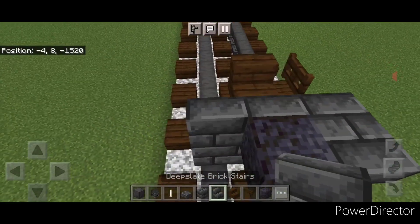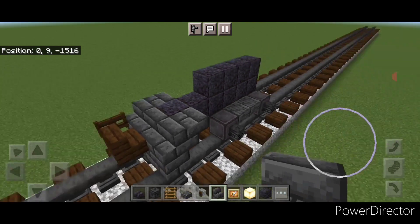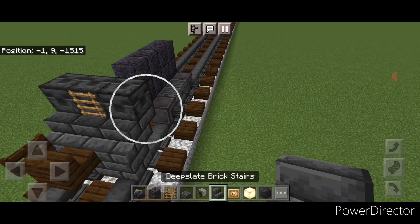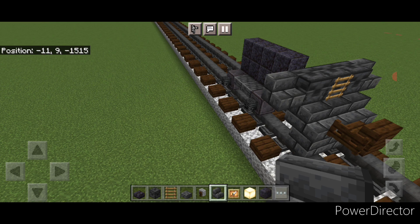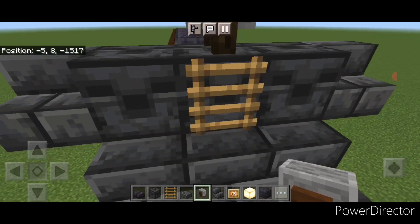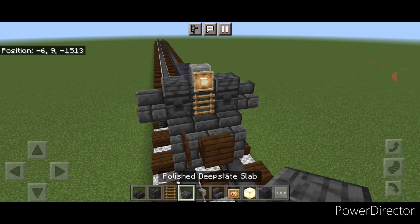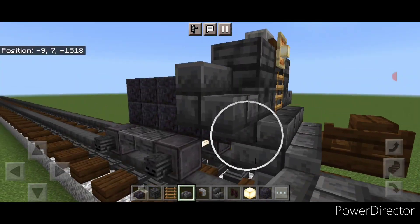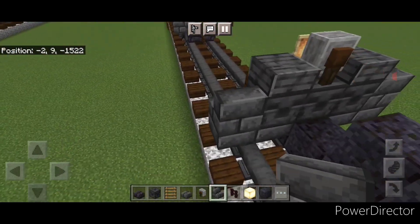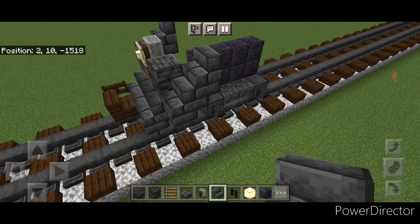Put upside down deep slate brick stairs facing backwards on each side. Then on top put three chiseled deep slate across and a ladder out the center. Put a forward-facing deep slate brick stair on either side up here. Come on top of the center block and put a sideways grindstone. Crouch and put a glow item frame with a frog light on either side. Put a polished deep slate slab, then a deep slate brick slab under each stair. Come up behind and put upside down backward-facing deep slate brick stairs on either side of the top, then right-side-up forward-facing stairs on either side.